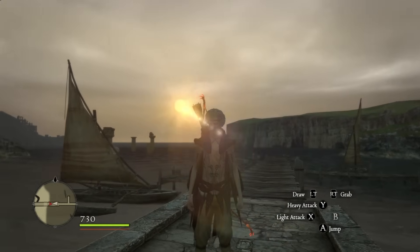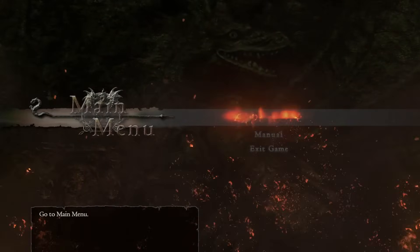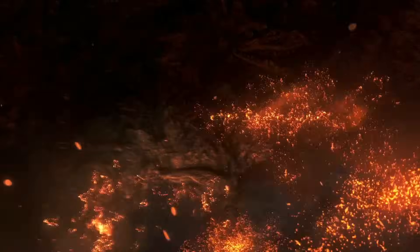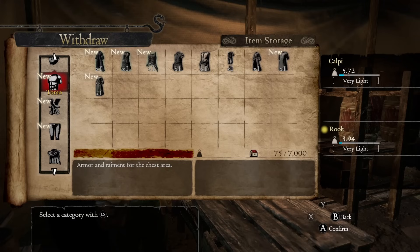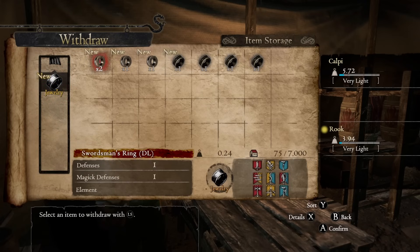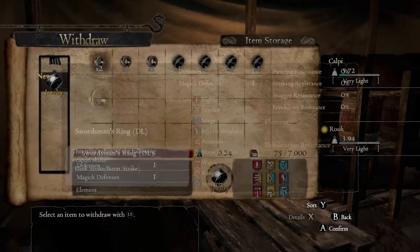Now it's finally time to up the difficulty. So let's head back into the main menu and select Hard Mode. Doing so forces us to start the game over, so let's skip all the boring stuff we already did before and jump right back in where we left off. We are now able to pick up all of the weapons and gold we collected previously from item storage. So with an exorbitant amount of gold and one of the strongest weapons in the game, we can finally start playing.